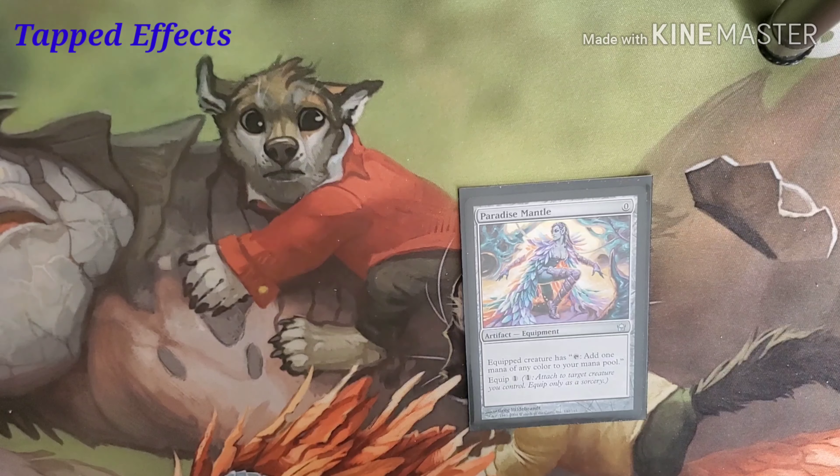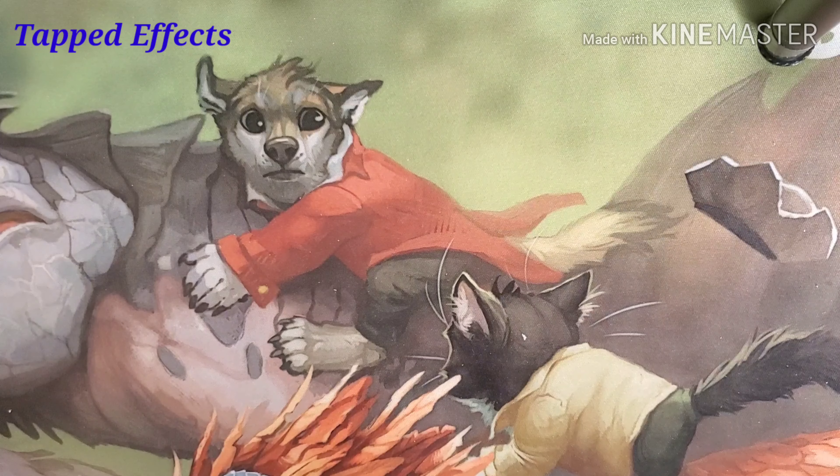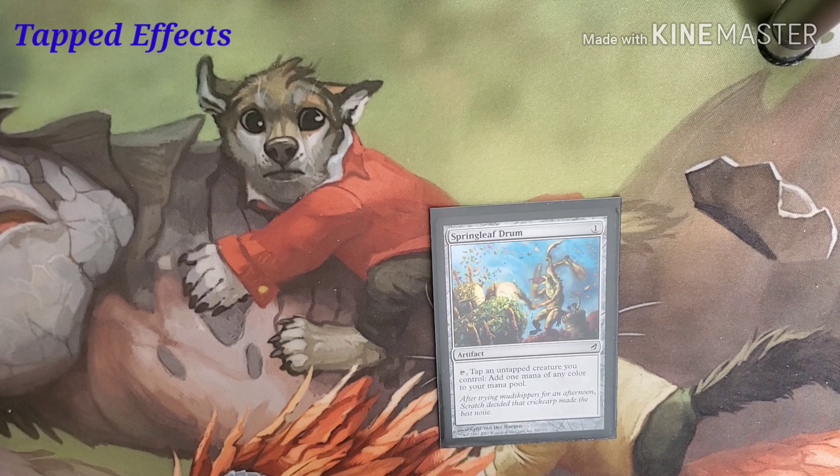Paradise Mantle costs zero and one to equip. Equipped creature has tap — add one mana of any color to your mana pool. Springleaf Drum costs one. Tap it, tap an untapped creature that we control, and add one mana of any color.